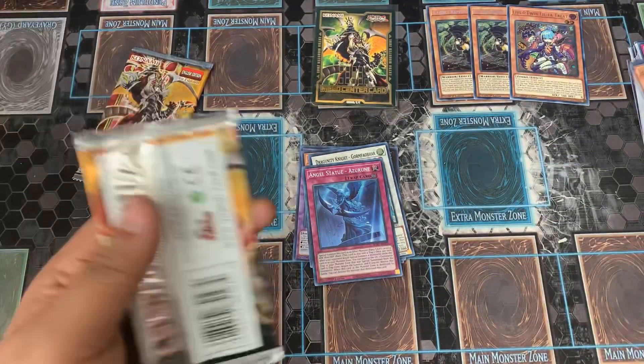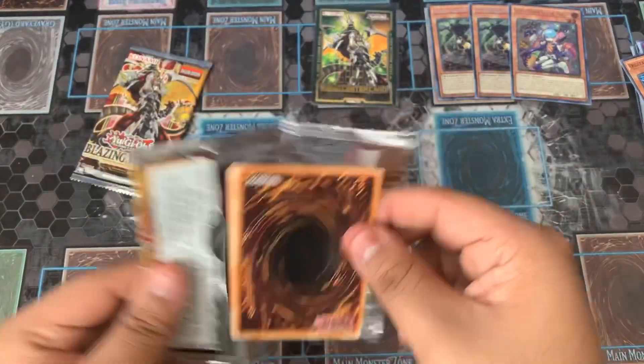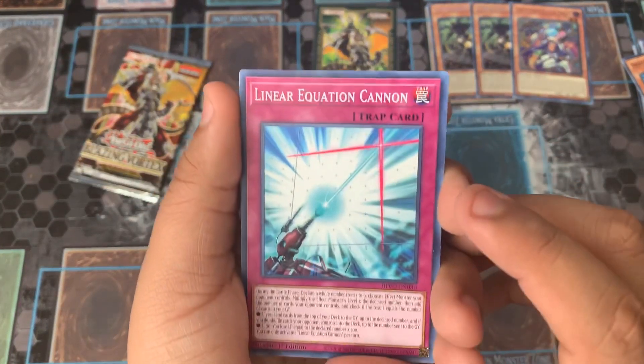Two packs left. Let's see what we can get. I'm hoping for something really good. We already pulled the two Secrets and an Ultra, so another Ultra Rare would be really neat. But I highly doubt we could pull a Starlight or another Secret Rare, so I've got to shoot for that Ultra Rare.